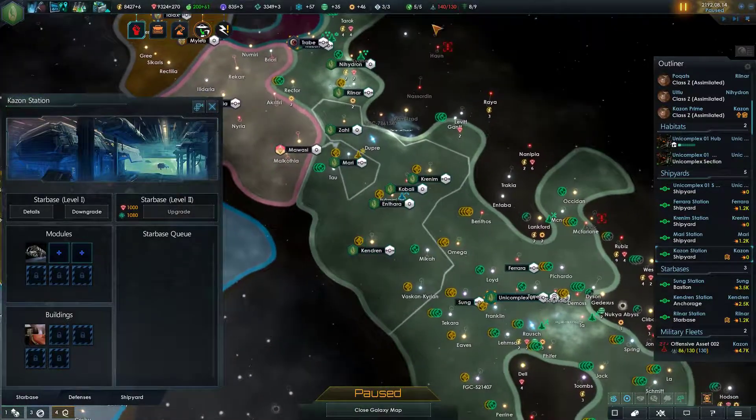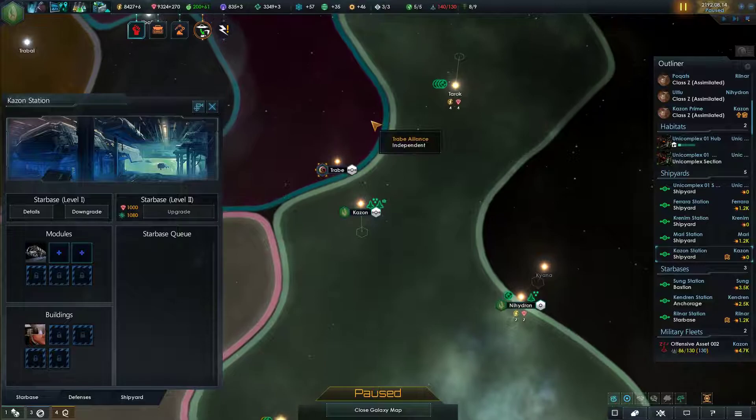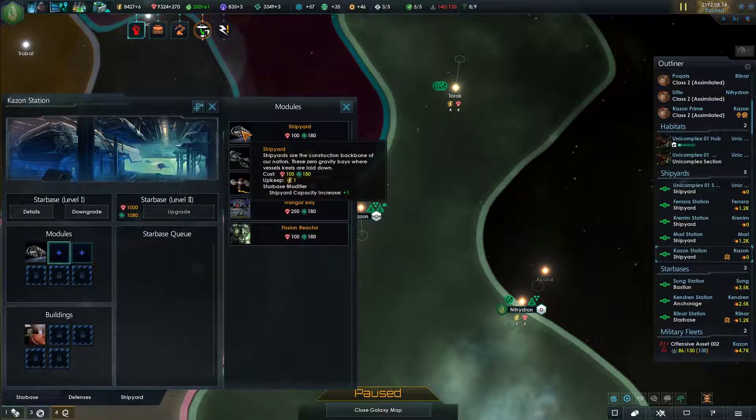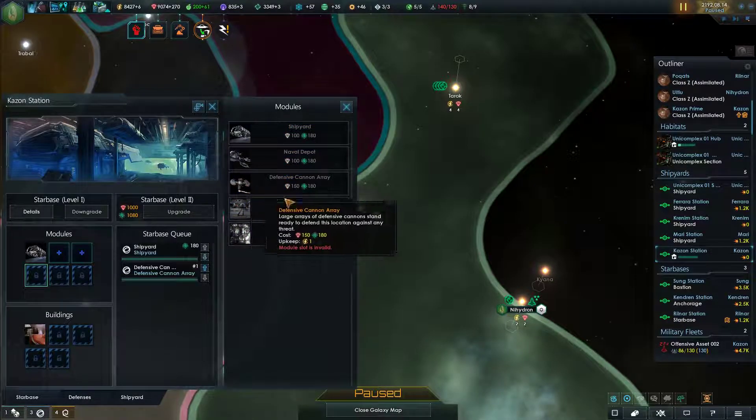This shipyard is at Kazon - okay. We're going to go ahead and add another shipyard to it, and then defensive arrays.